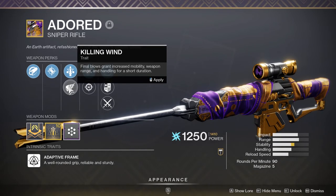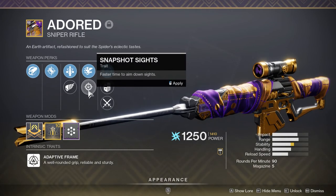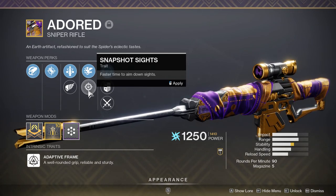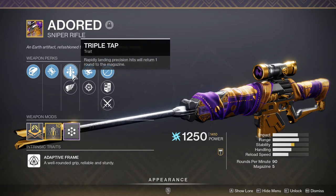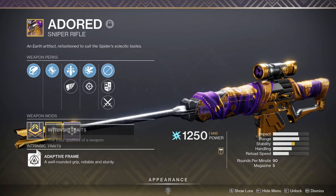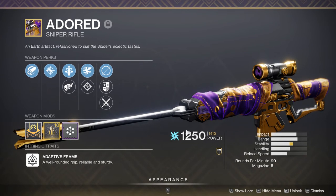For PvE the roll is Triple Tap and Vorpal Weapon — though Vorpal is also viable in PvP against Guardians using their super. For PvP it's Killing Wind and Snapshot Sights. These are great perks, though personally I would have much preferred Quickdraw instead of Snapshot Sights. Snapshot Sights can mess me up when I'm aiming — for me it's just not as good as people think. But Triple Tap and Vorpal are awesome, and this will definitely replace my Trophy Hunter since Trophy Hunter is getting sunset next season, which I'm still pretty sad about.